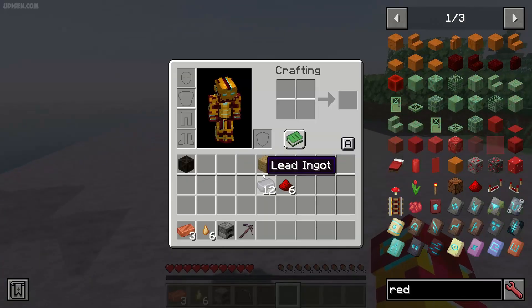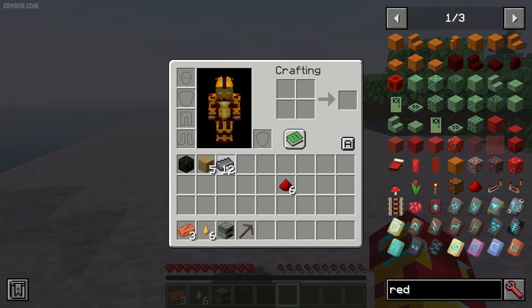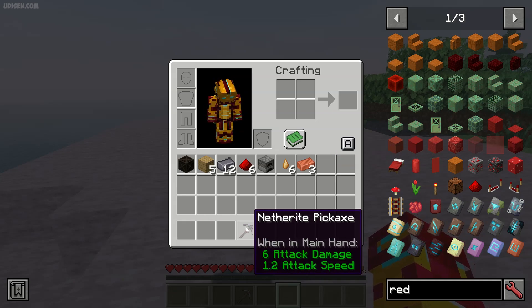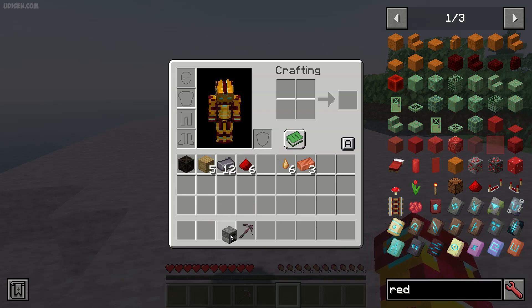Go and collect resources: at least 5 pieces of plank, 20 lead ingot, 6 redstone dust, a furnace, 6 sap (how to obtain sap I show in a previous video because it is a very important material for this mod), 3 copper ingot, any type of pickaxe, and fuel for your furnace.